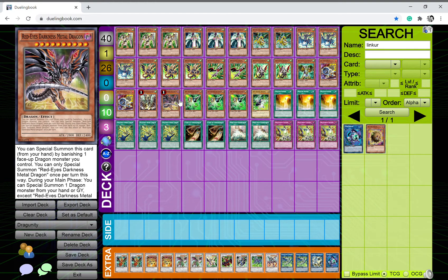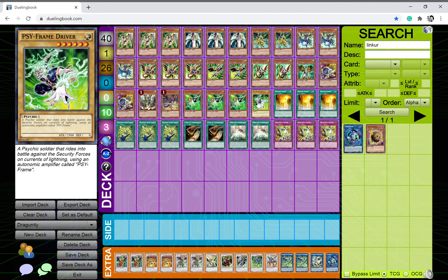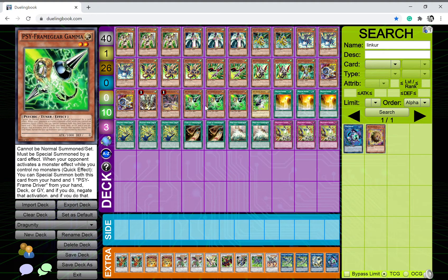I play one Red-Eyes Darkness Metal Dragon. This is actually one of the reasons I chose not to play the barrier statue engine — it's a really good card you want to use freely, and you don't want to block it out with barrier statues. I also play the Gamma plus Driver combo because it's a great set of cards in this format and I put it in most of my decks.